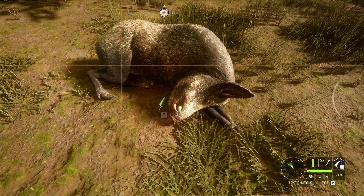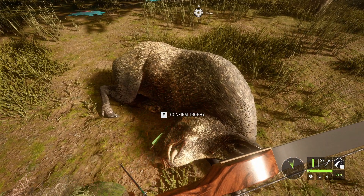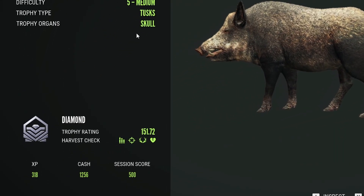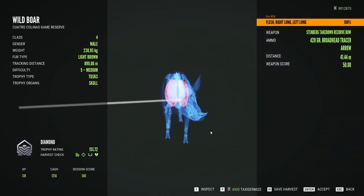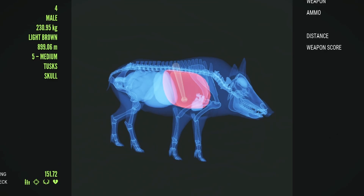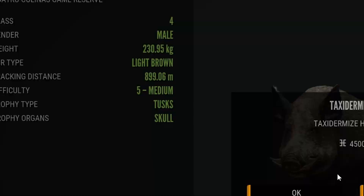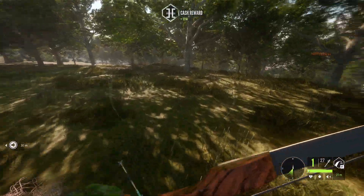Now let's see the score of this massive level 5 — perhaps the first diamond of the hunt. Fingers crossed. 151.72 — he's a diamond! And quite a big diamond — 230 kg, here is a fat bacon. We hit a nice double lung at 41 meters, using the new takedown recurve bow, after a chase of only 900 meters. Very nice trophy. A diamond wildbore was one of the diamonds I wanted to get the most, especially using a bow, since before this one the last diamond wildbore I got using the recurve was like back in 2021, so a long time ago.